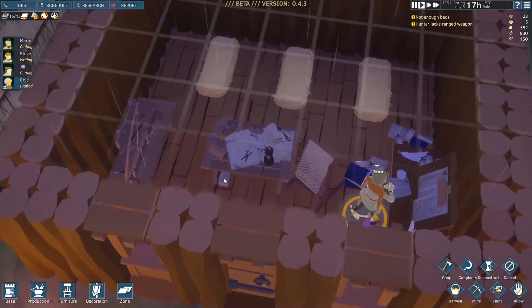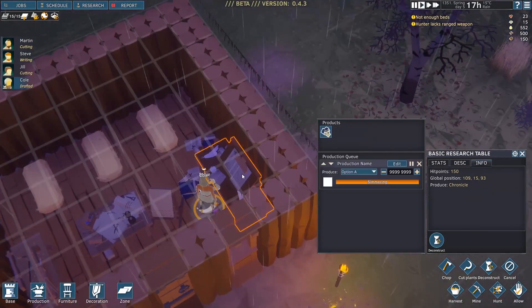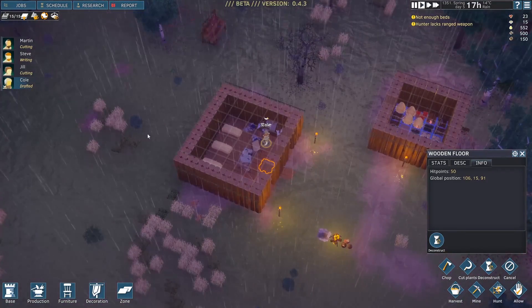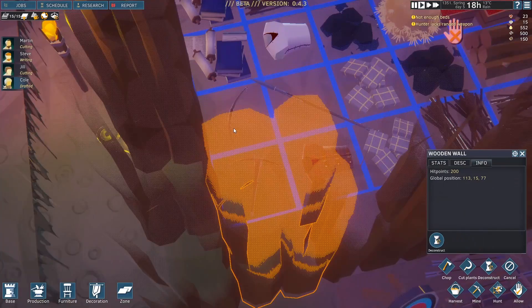Inside, we've got ourselves the sewing station, our woodworking bench, and also our research station — the basic research table that will continue to generate research for us. I've got one person on research the entire time. We've got Cole over here who's been drafted. I'm going to try to get him to pick up a weapon of some sort — I want to get him a hunter's bow. We have a fine short bow, so let's equip him with that.